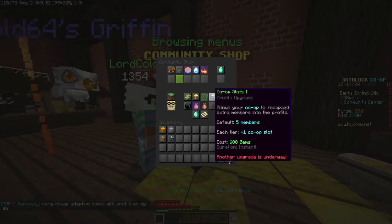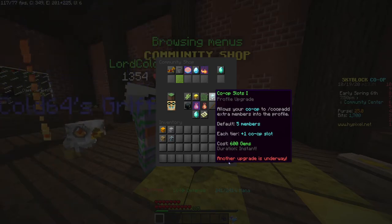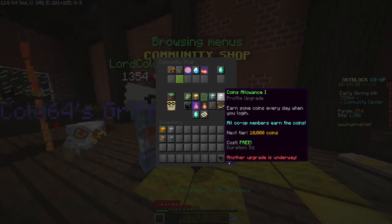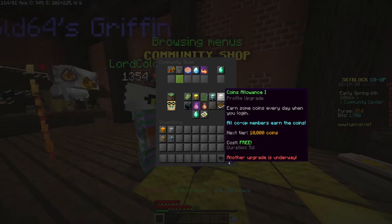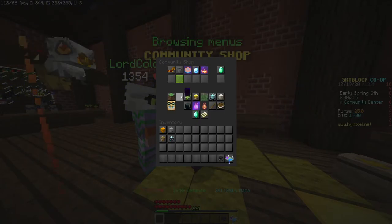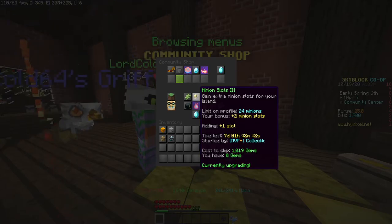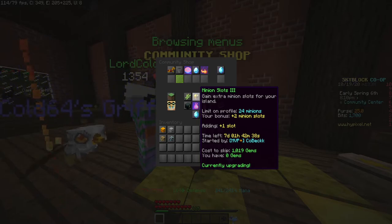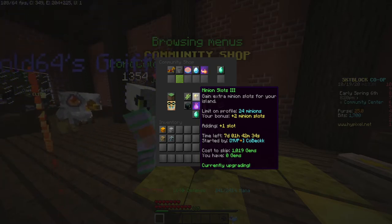For the co-op slots, it'd be pretty good if you want to do a big co-op, but they cost gems. The coin allowance is pretty good but it doesn't go up by much and it takes a long time to upgrade. So personally for the profile upgrades, minion slots is going to be the best overall — you get more minion slots, it's free, and minion slots just make you more money.